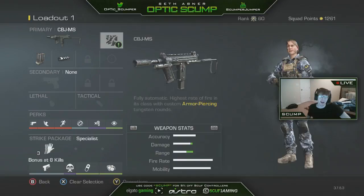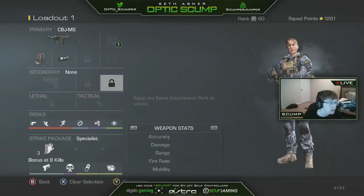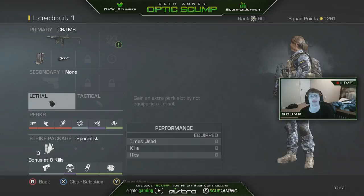Trying to aim down the iron sights is basically irrelevant, so hipfiring with it only is actually helping me out in the long run, which is pretty remarkable to say about a gun. We're rocking a pretty standard class setup — very greedy, no grenades, no stuns, all perks. That's how we do it out here. All hipfiring, no aiming in. Going to hop into some League Play, playing against some better people, and see how things fare out.